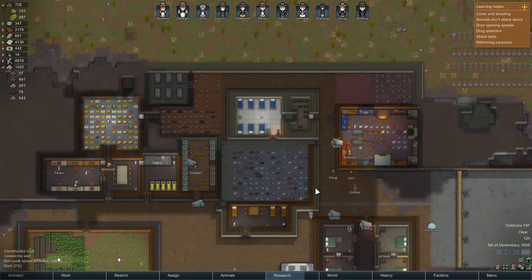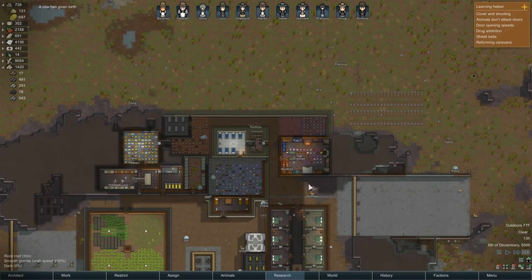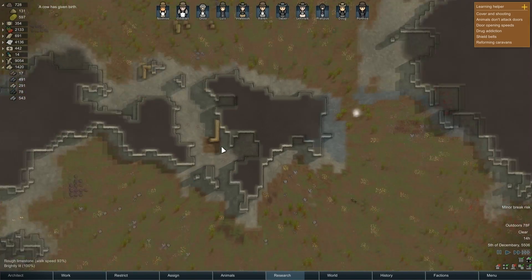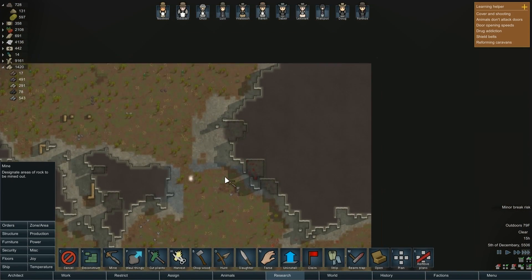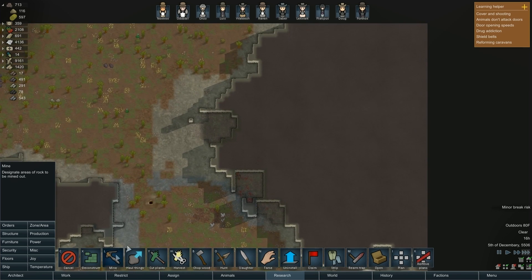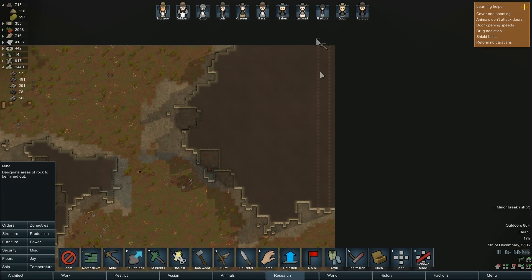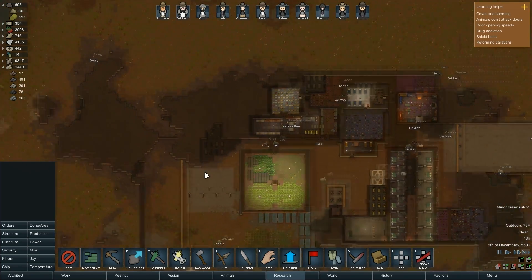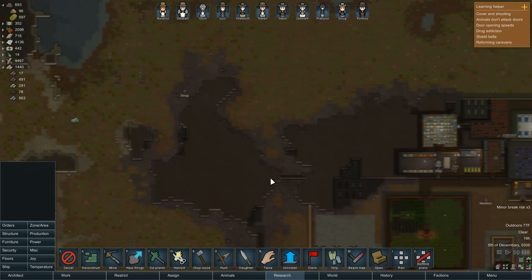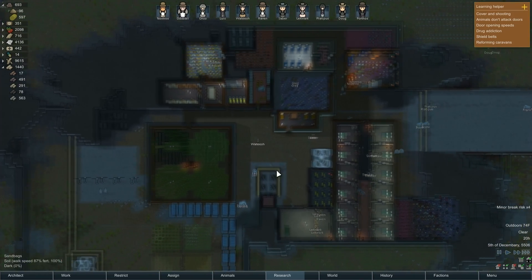Maybe I should send out an expedition even if it takes a while — we have 161 package survival meals, that'll last a little ways. Oh, this is silver isn't it — make sure they take that. I could do some exploratory mining up here to see if there's anything. This is the largest chunk, so it's possible there's something in it. If there are components that'd be nice, but I'm not planning on it — it's just a pipe dream.